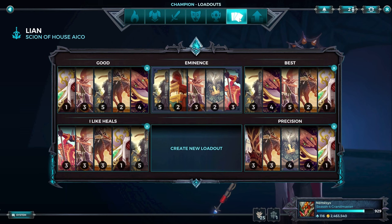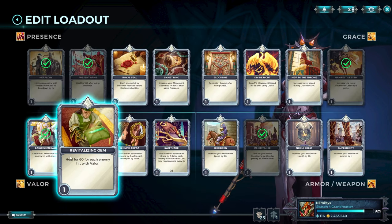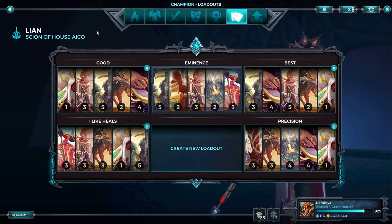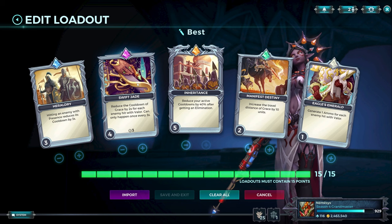Leon has three loadouts. First, the basic Eminence loadout — four core cards are Heraldry, Manifest Destiny, and Inheritance on every loadout. Eagle's Emerald is a nice filler; if you don't like it, go Superiority. Present Arms is specific to one loadout — if you like the self-sustain or don't trust your supports, this is what you play. These loadouts are preference-based, but ideally the one with Inheritance at max level is slightly better because it lets you snowball, which is the sole reason you pick Leon in competitive. Inheritance, Heraldry, Manifest Destiny, Eagle's Emerald. The new card is Swift Jade — it opens more possibilities since you have more dashes, are harder to kill, can combo more, and can get out of bad situations. We have Heraldry on level 3 because we rely on Inheritance for cooldowns back. Leon buys Kronos anyway, so it's not a big deal.